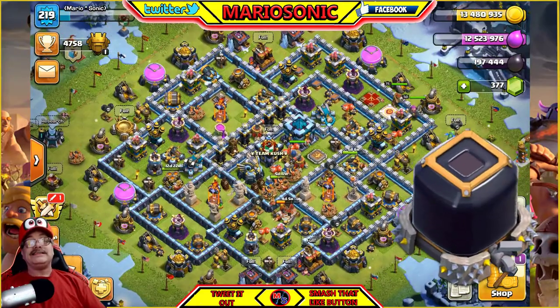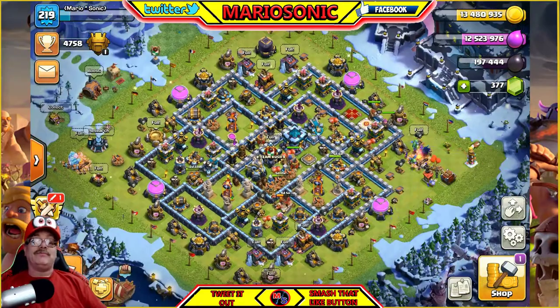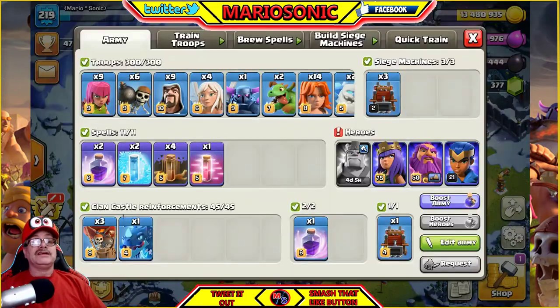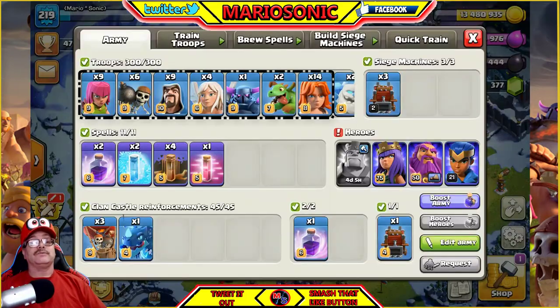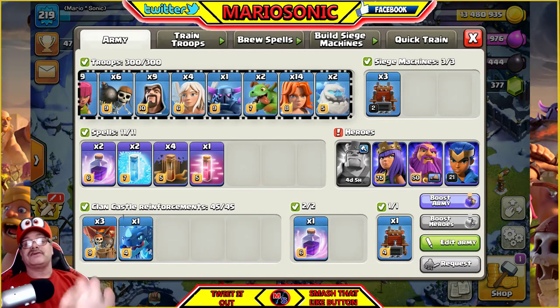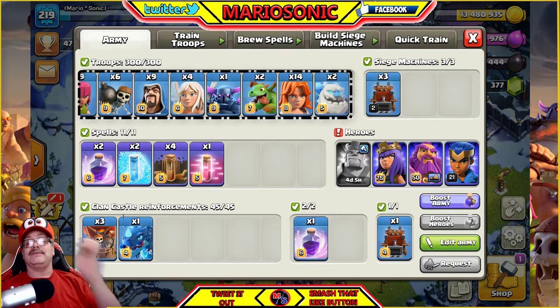So first of all, we better collect this. Let's take a peek here — what kind of army we got built up? So it looks like we got some archers, some wall breakers to help us out, some wizards, some healers, a Pekka, two baby dragons that clear out the side — pretty awesome, pretty crazy. We got some Valks and we got them ice golems.